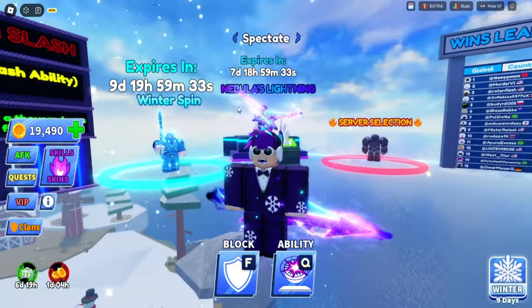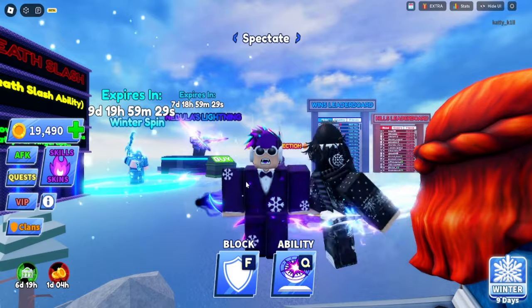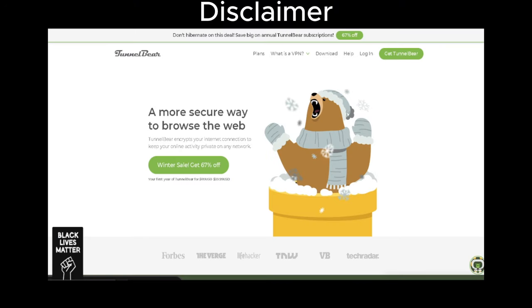First of all, you need a VPN — and no, I'm not going to tell you to buy NordVPN or anything like that. This isn't sponsored. I'm just going to give you a free VPN. First, search up something called Tunnel Bear — it's a secure VPN. Everything you download in this video is at your own risk.